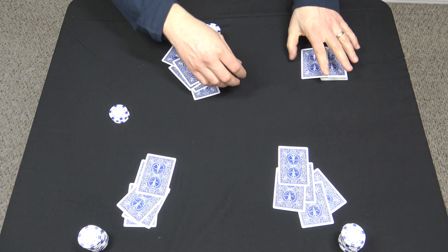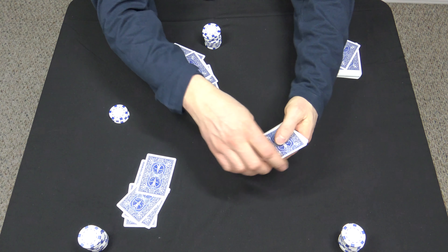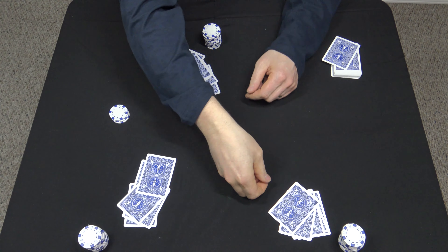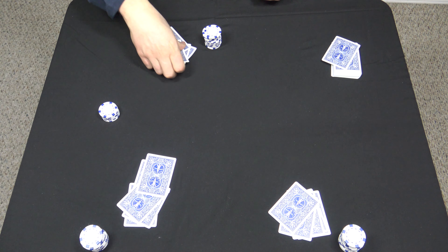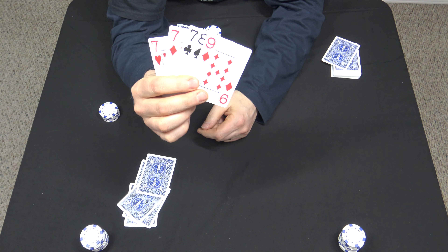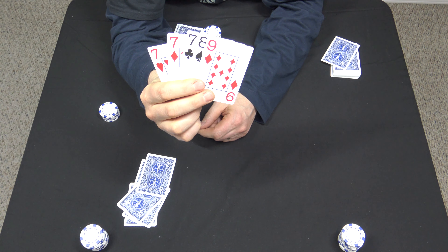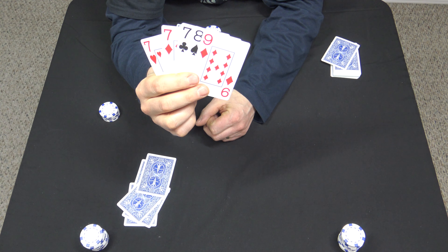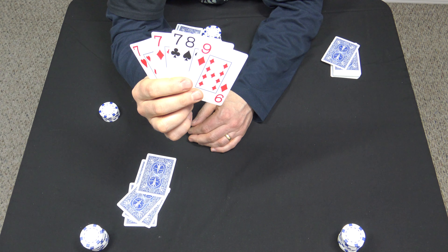Once everybody has their five down cards, betting action goes clockwise left of the dealer. This player here is going to look at his cards and he's going to bet a quarter — everybody else is going to call. Now, in the groups I play with, in five card draw you can draw four cards if you show the dealer you're holding an ace. If you're not holding an ace, the most cards you can draw are three. We never allow anyone to draw five cards. Those are the rules we play with.